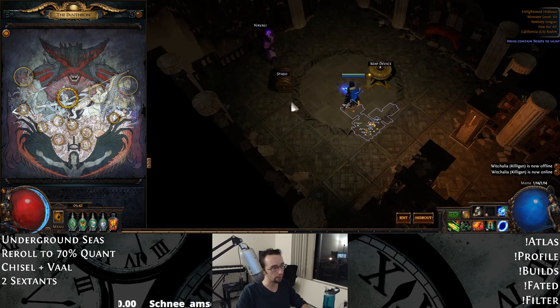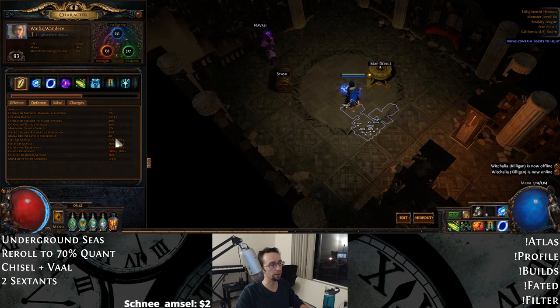For bandits, I went with Alira, mainly because you can see with my reses here I'm barely capped. The 15% all res is like a godsend for MF builds — I recommend Alira on almost all of my MF builds. It's just so crucial. And since we're making use of the crit multi, it's even better.